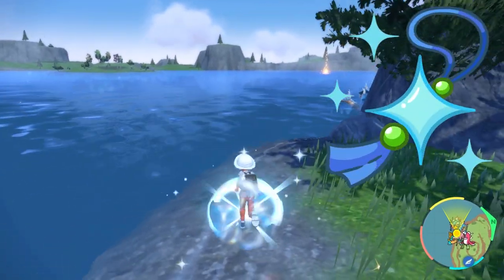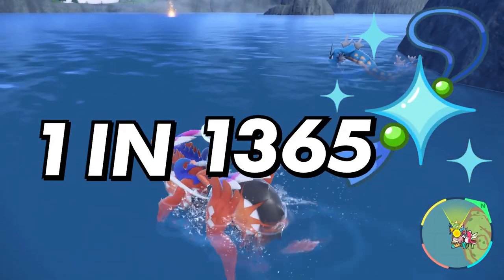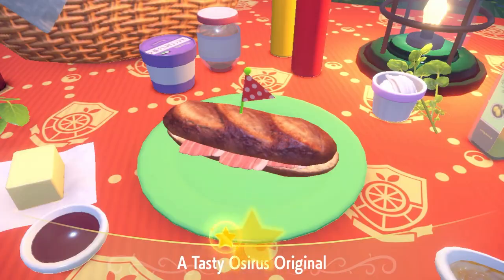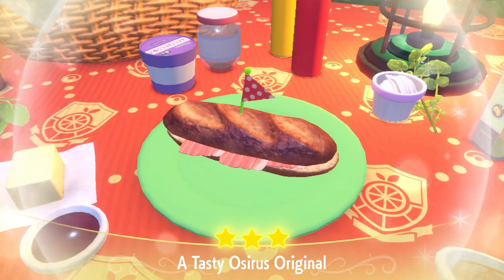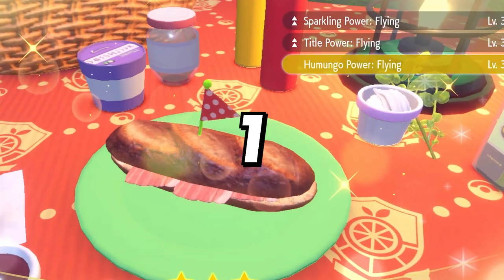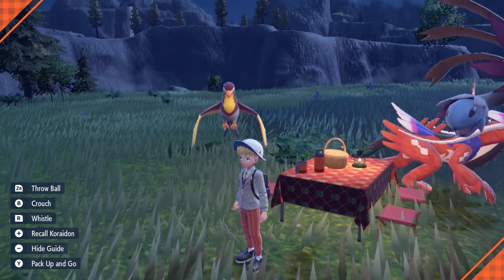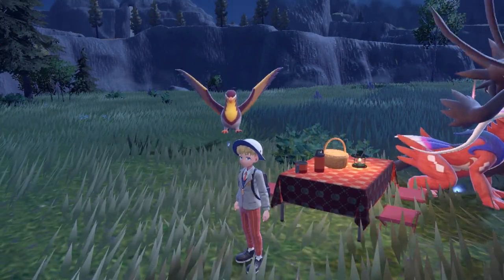These odds can be boosted with the shiny charm to 1 in 365, and even further with a sandwich boost called Sparkling Power, which you can stack on top of the shiny charm to give you reduced rates of 1 in 683. We'll get into Sparkling Power and how to obtain it in the next method.